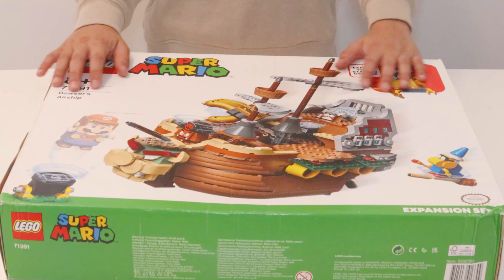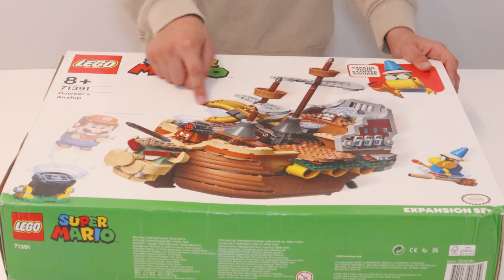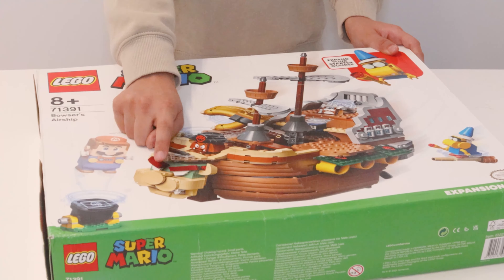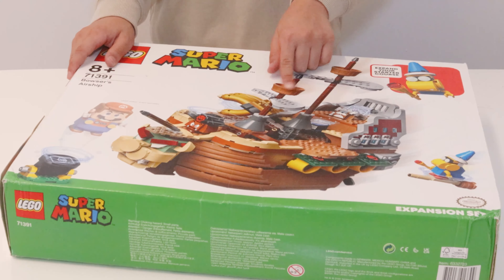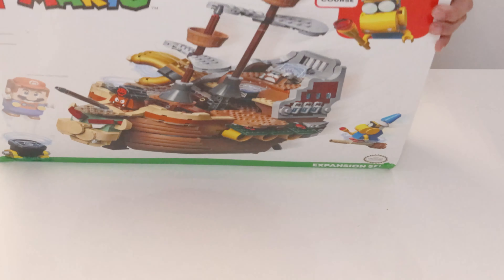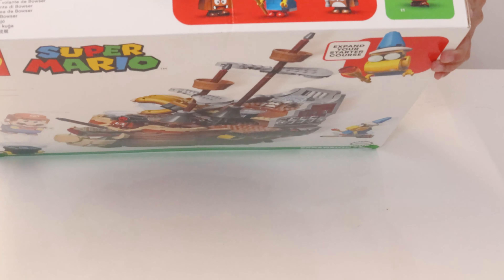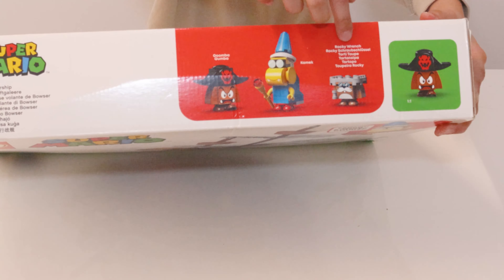I'm just going to start with it. So first we got Bowser's Airship, like he said — because look, Bowser's right here. Let's get some hands here, let's see the names. We've got names — we've got Goomba Goomba, Kemic, and Rocky Wrench. He has a long name, but I'm just going to call him Rocky Wrench because that's his name.